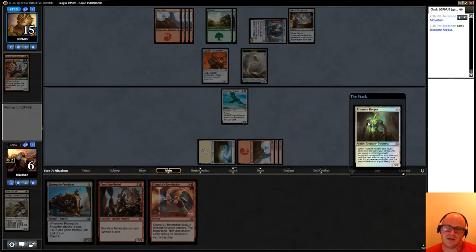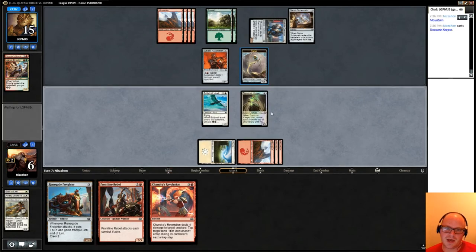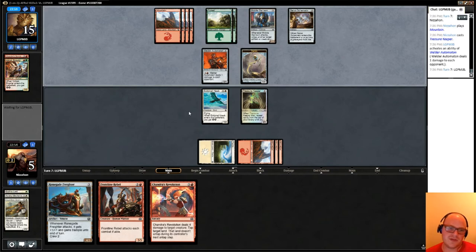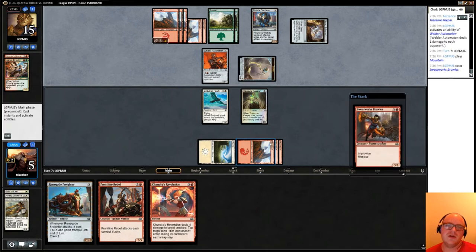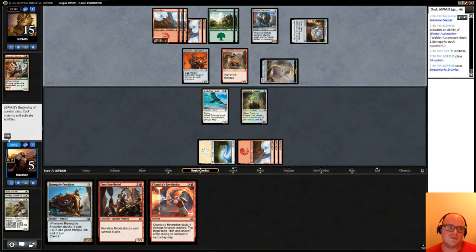I can use it to double block and then generate some value out of it too. I can't really play Renegade Freighter because we're not the aggressors here and it's kind of dangerous — our opponent can slowly burn us out. There's going to come a point where we have to use Chandra's Revolution on a Welder Automaton. It does mean his garrison can't be crewed too, so we have that going for us. Probably want Fragment Ties against this guy — there are tons of artifacts that can be targeted by it.